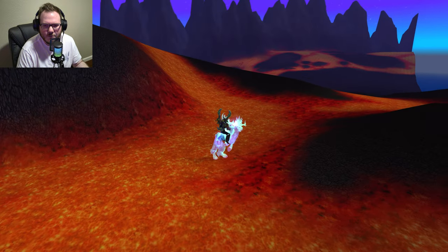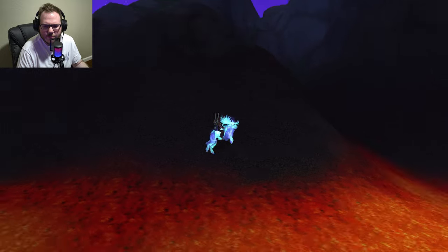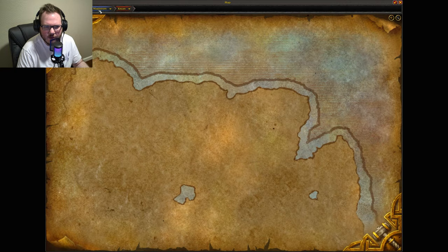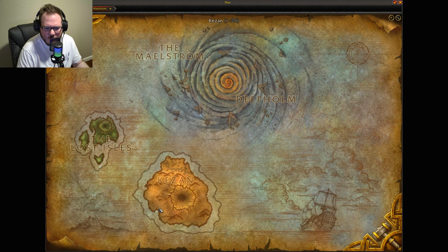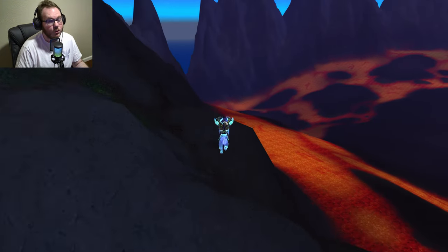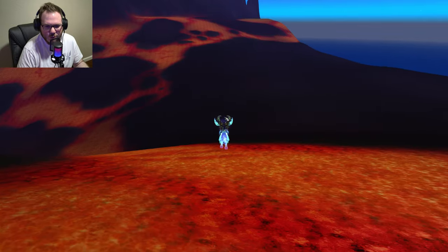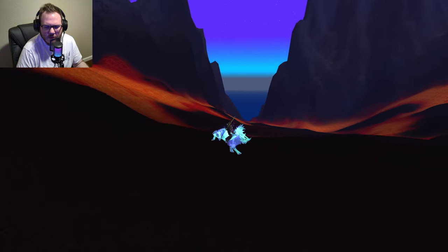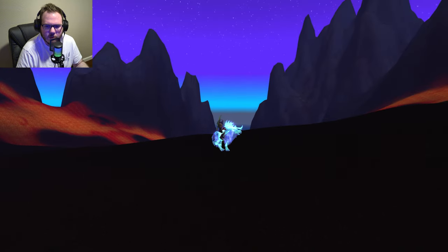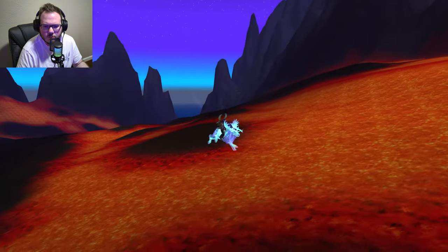Here's the back of the volcano — it is pretty cool. I kind of wish they kept the whole volcano back here. What's interesting is that on the Isle of Kazan, I guess we're on the opposite side from the Goblin starting zone. I don't know exactly where we are on Kazan, but I'm assuming the island is huge in lore. I don't really know the Motherlode's lore history — maybe someone can explain in the comments.